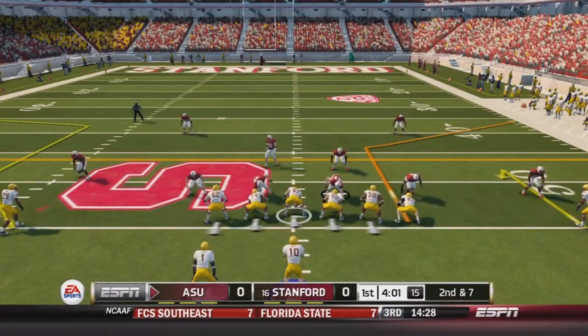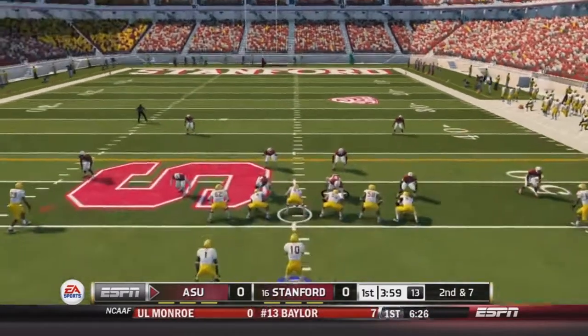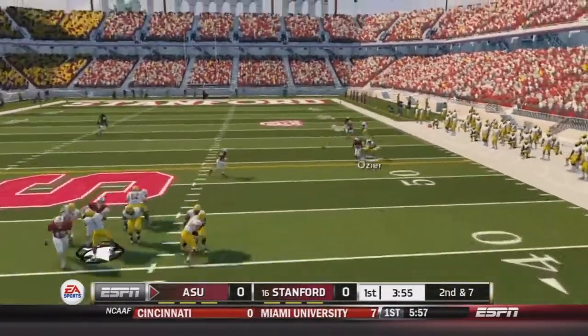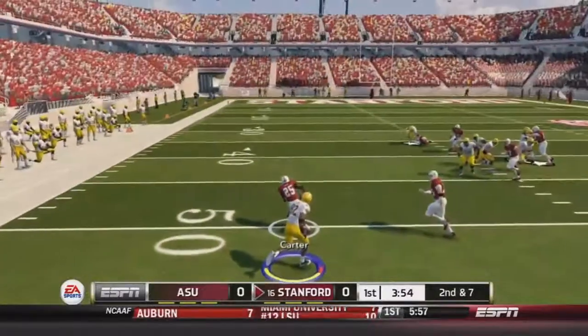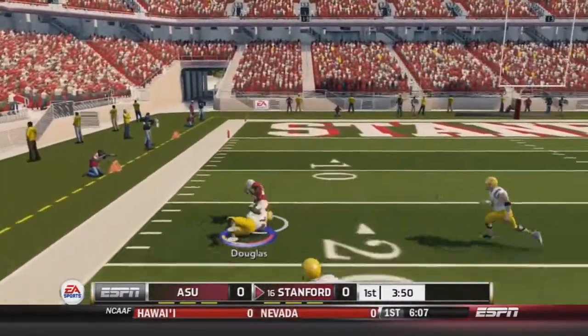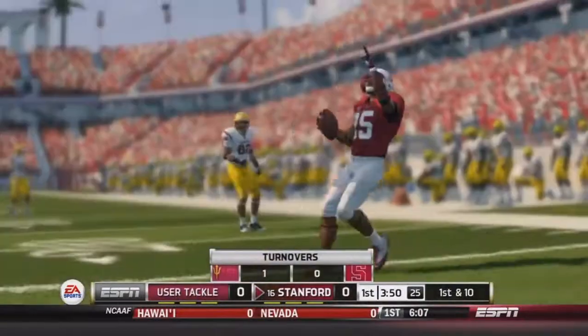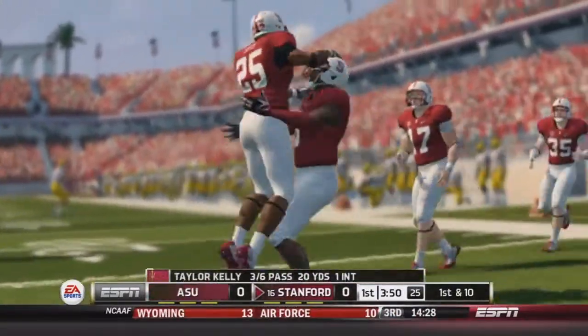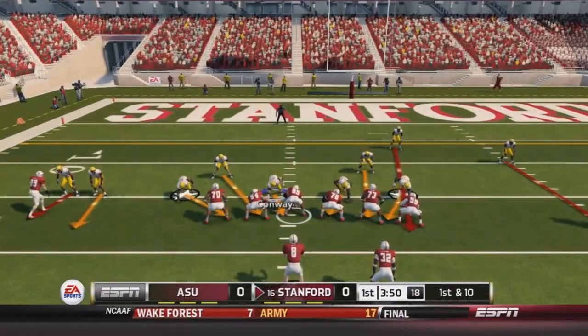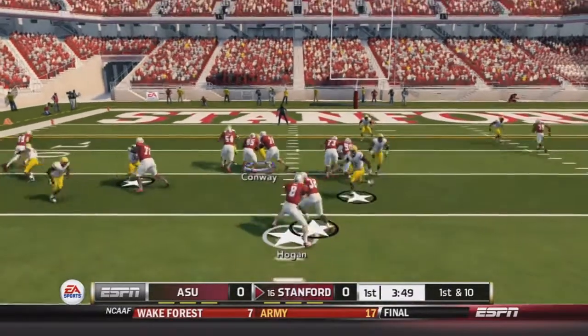Going for it on 4th down paid off. Now on 2nd and 7, Kelly back in the shotgun looking to pass — he's got time. But then he throws to the right side and it's Carter making the interception, returning it all the way down inside the 20. He had time, but they had good coverage downfield. Instead of throwing it away, he threw it into coverage and it's intercepted.